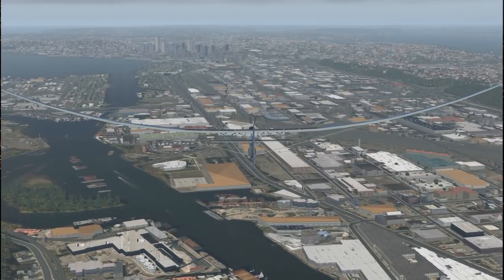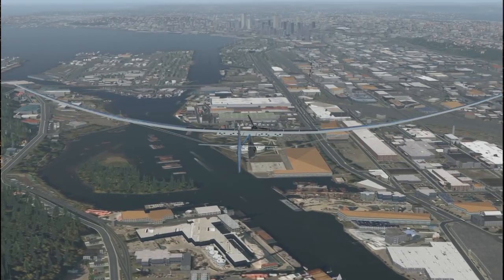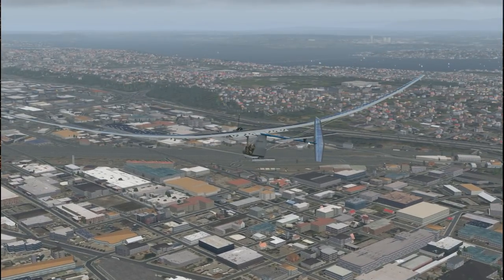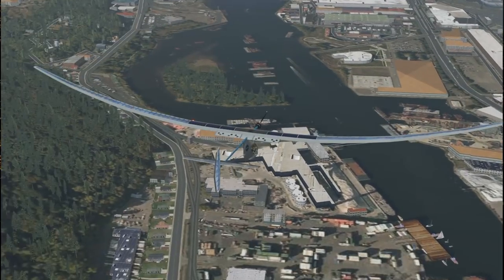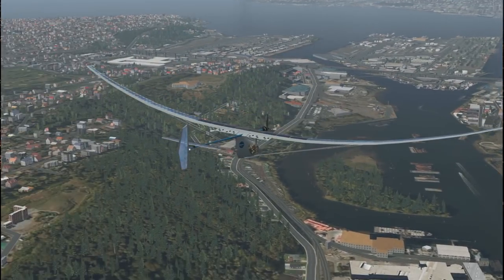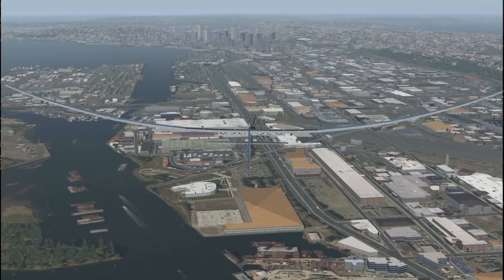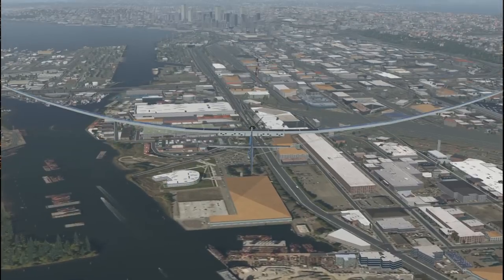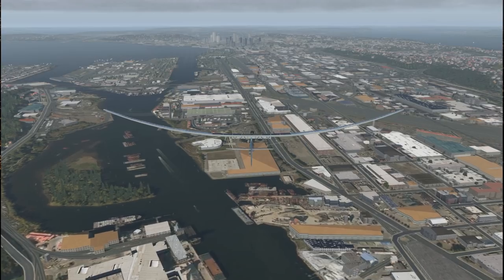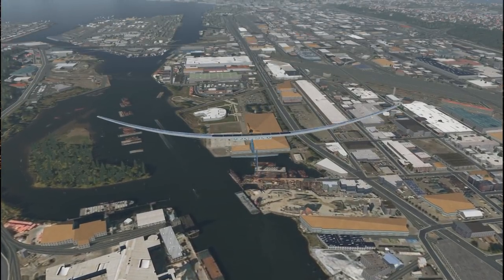I saw a plug-in on the forum that's supposed to limit the view distance based on a target frame rate, so it won't load as many scenery objects. Obviously I'm loading quite a lot of scenery objects right now — you can see the buildings all the way to the horizon, and there are cars on the highways and everything. With a plane like this traveling at a fairly low speed, we probably don't need to worry too much about frame rates. But with a faster plane it would be much more necessary. I'll try that plug-in out and tell you how it works.